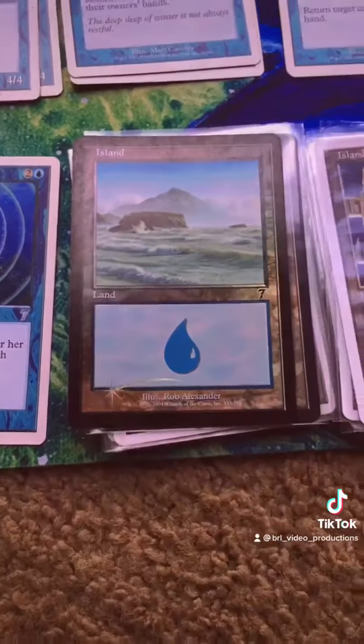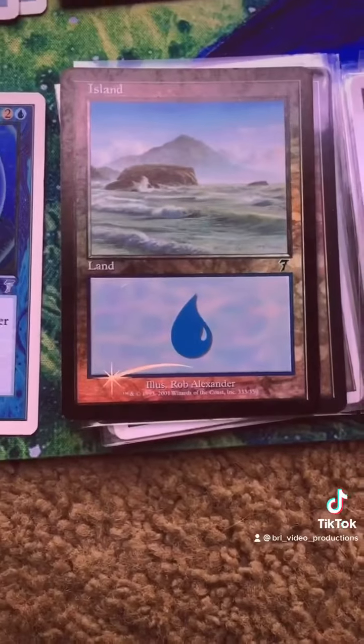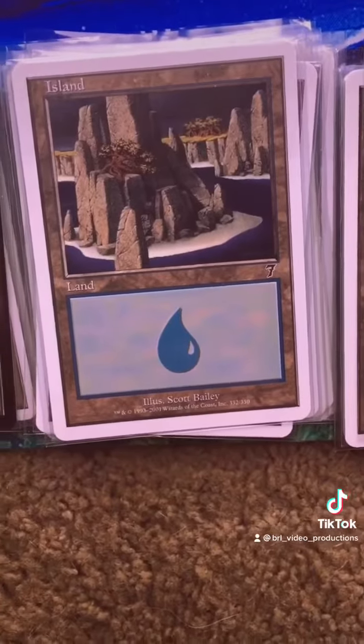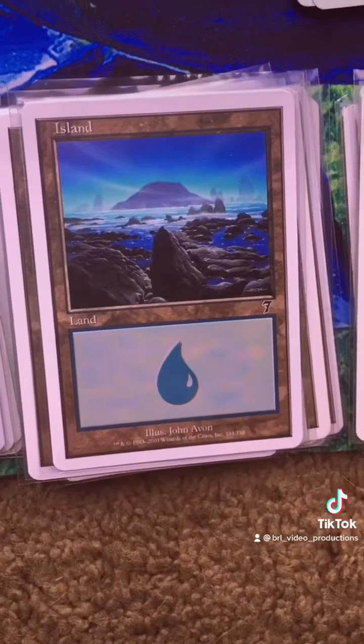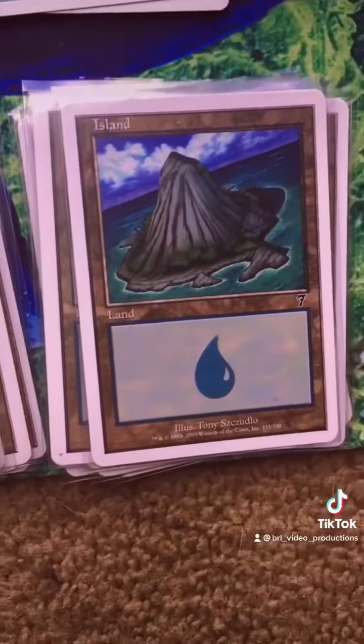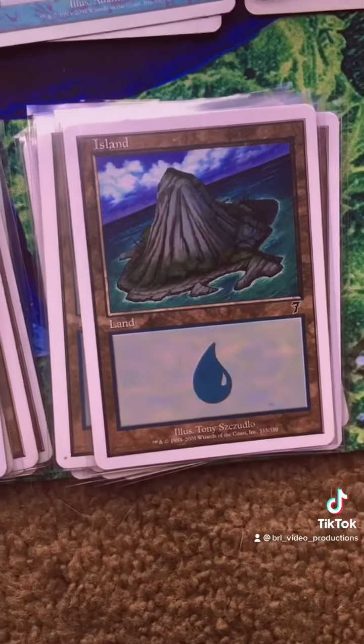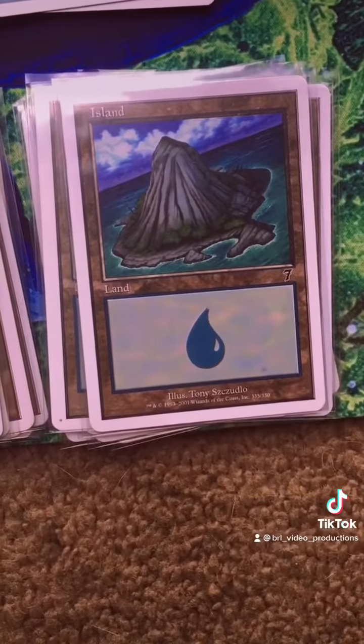That's a foil. Foil land. Got two of those, fortunately. You get them in starter decks. So if you can still find the starter decks, you can still get those foil lands, which are very desirable since they have the black borders.